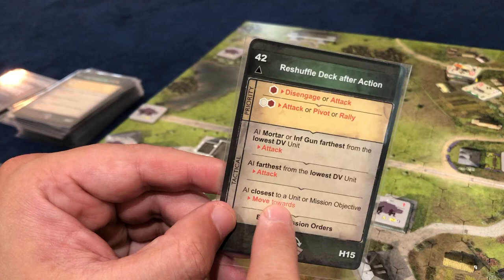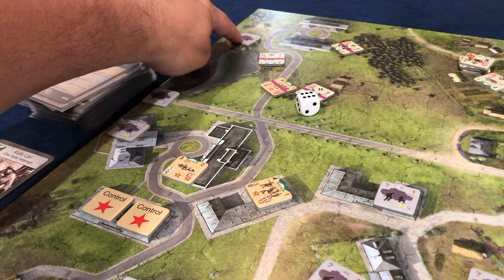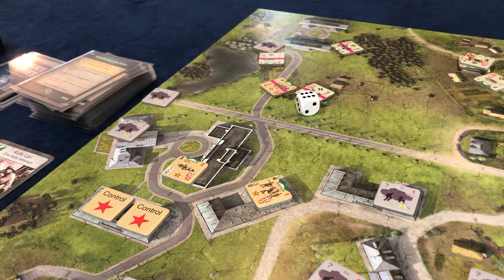AI closest to a unit or mission objective moves towards. This one's interesting because we've got one that's closer to the mission objective. This unit's going to get revealed — and this is not good for us because he's in our flank. Let's hope it's a nothing burger or one of ours. We got so lucky — it is a nothing burger.